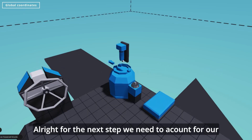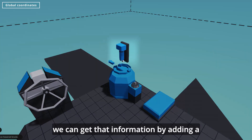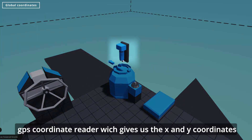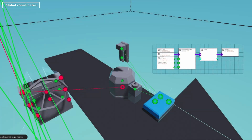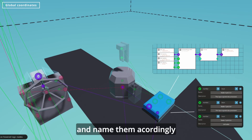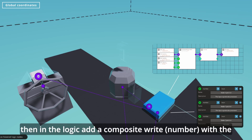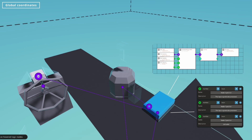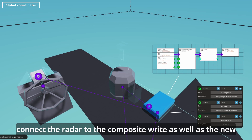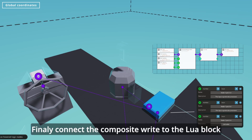For the next step we need to account for our global position. For that we need to know the radar's global position. We can get that information by adding a GPS coordinate reader which gives us the x and y coordinates, and the z with an altitude reader. Add three new number connections to the microcontroller and name them accordingly. Then in the logic, add a composite write number with the start channel set to 4, because the radar uses channels 1 to 3. Connect the radar to the composite write, as well as the new x, y, and z inputs. Finally, connect the composite write to the Lua block.